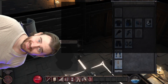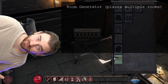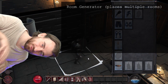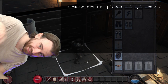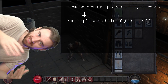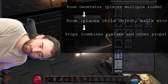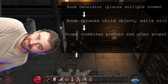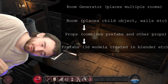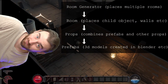Okay, that was a lot to take in, so here's how I would summarize this. First of all, we have the room generator, which is the class responsible for placing all the rooms in relation to each other. Then these rooms by themselves create child objects such as walls, coffins and so on, and these are called props. These props can then either take their data from other props, or they can take it directly from a prefab, such as a 3D model that you've done in Blender.